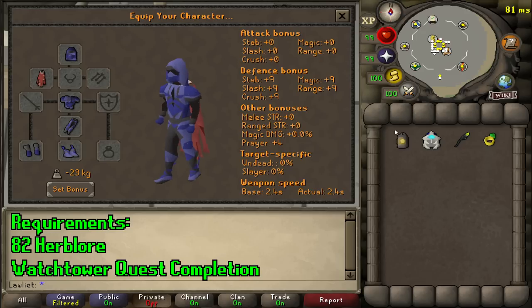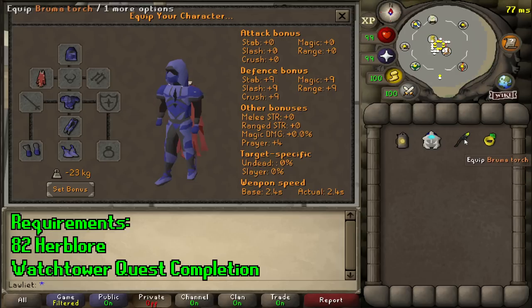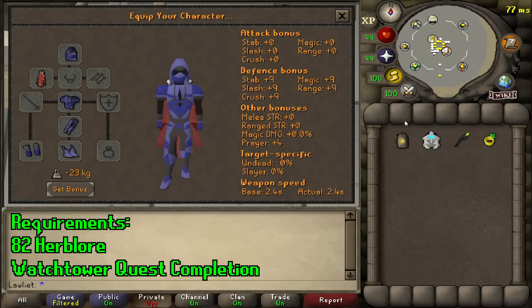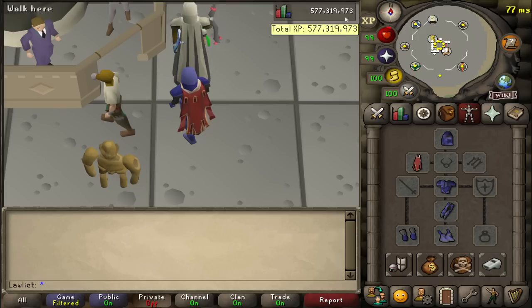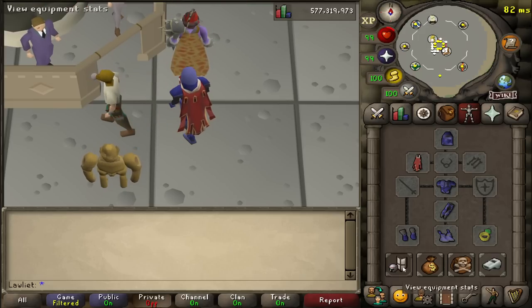The most important item is a light source of some kind, so either bring a lantern, your kandran headgear, a torch, whatever you like using for light sources. As for teleports, we will be using a ring of dueling to teleport to castle wars.